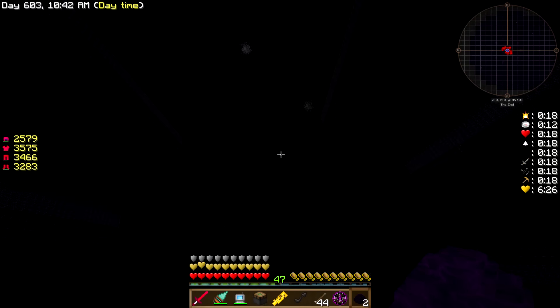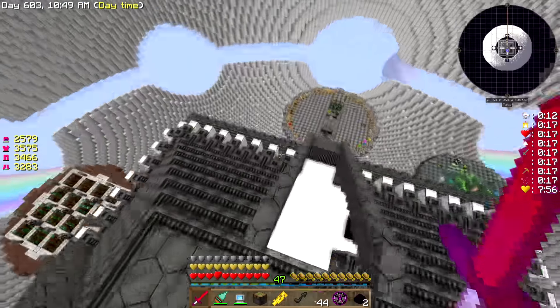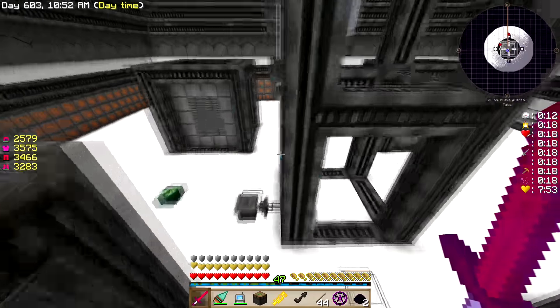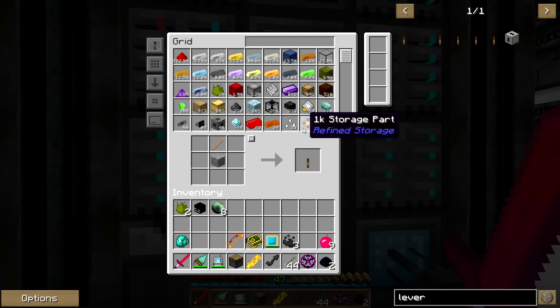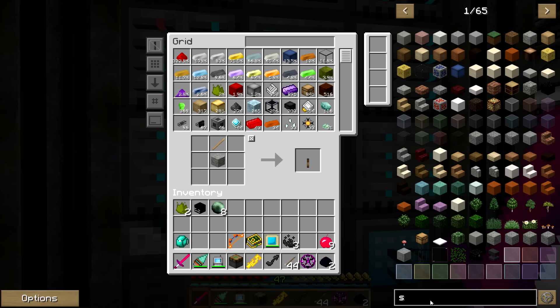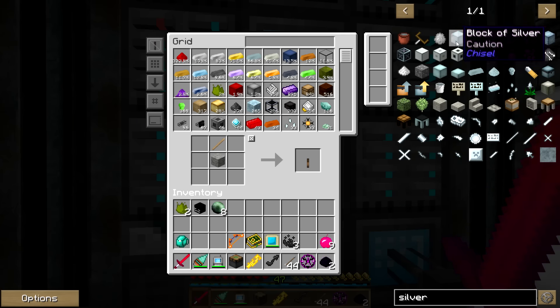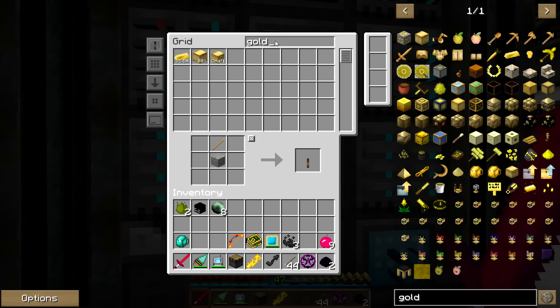Oh, I still haven't made a platform for this — so we'll have to make a platform really quick, shouldn't be a big deal. I just need to pick a material — let's look at what I have a bunch of that I'd like to get rid of to empty out my system. I've already done iron. Nickel would be hideous. Silver blocks — not that good. How about gold? Gold's got some nice blocks, let's go with gold.